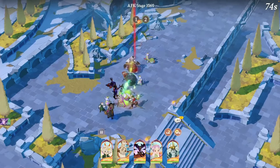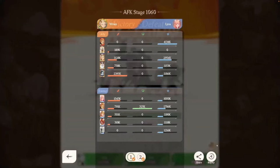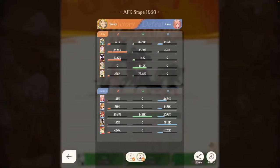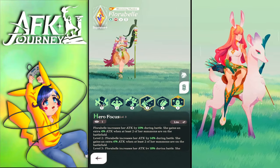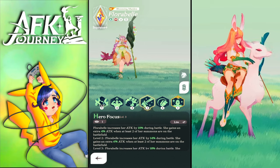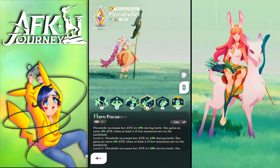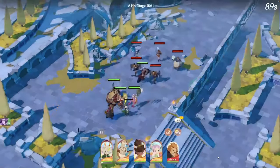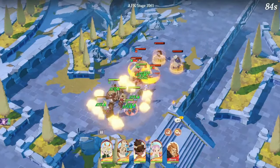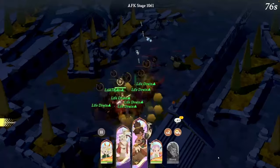Ceceia always increases attack speed and her damage ramps up — she resummons Carlyle with full buffs from Smoky, Coco, and others. For Florabel, her minions also receive those buffs, but when they die they are not resummoned. You need to ultimate twice: the first ultimate summons two minions, the second adds the third summon. If Florabel dies, her summons disappear too, just like Ceceia.